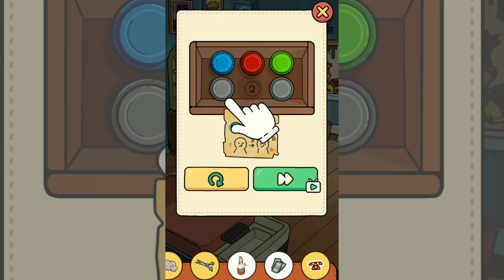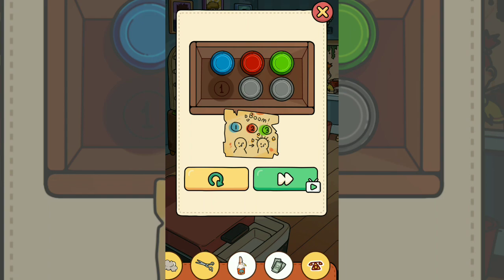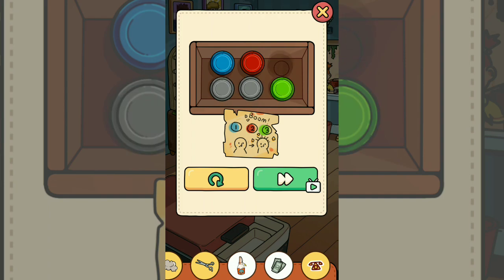Now you must solve this color puzzle. Blue goes in number one, red in number two, and green in number three. I'll try placing the sloth deer like this — okay, in number one, sorry, like this.